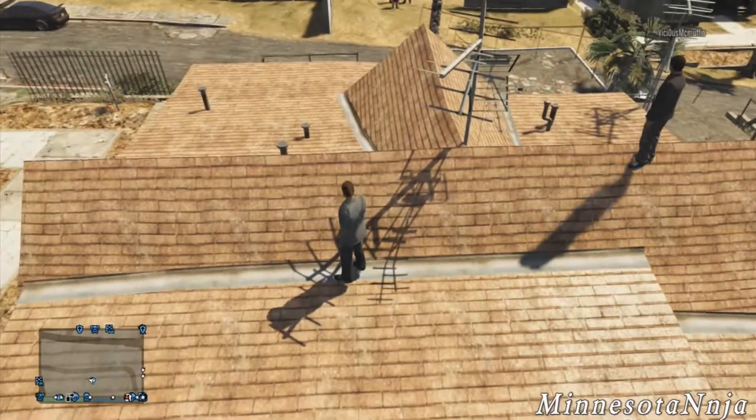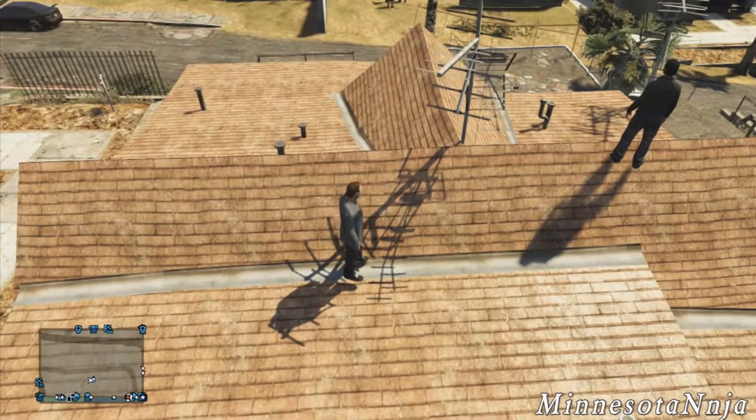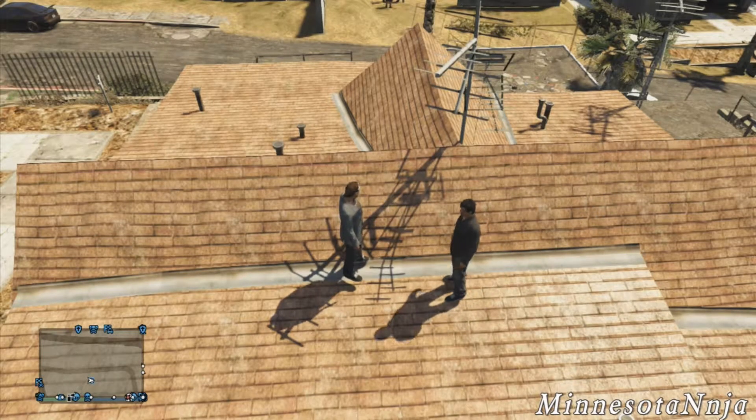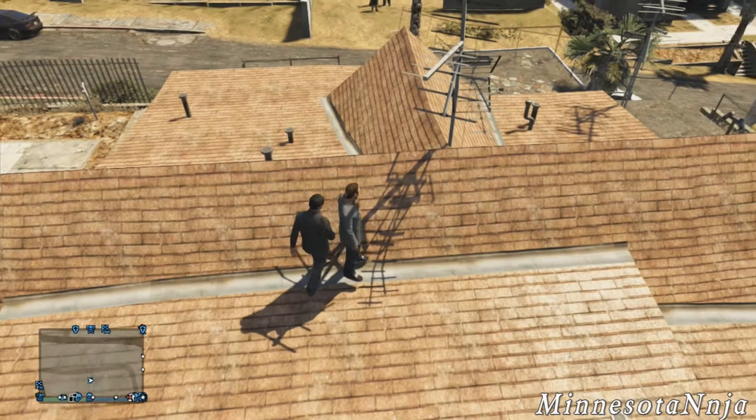The first thing you want to do is go on top of Lester's house and go on the roof, like I just did, and you want to stay on this crack right here. I would suggest right over here in this area, and you can bring a friend with you of course. If both of you do it right, both of you will go right inside.